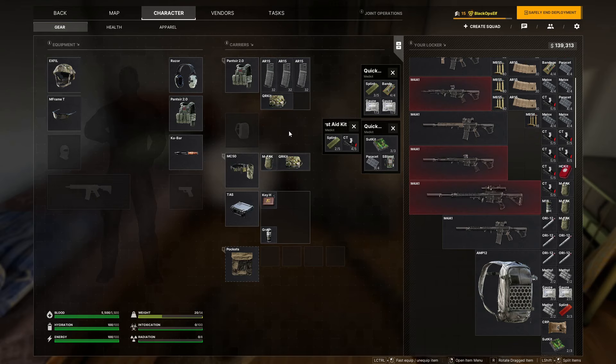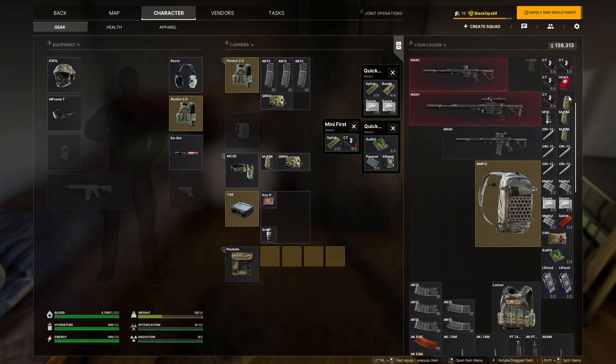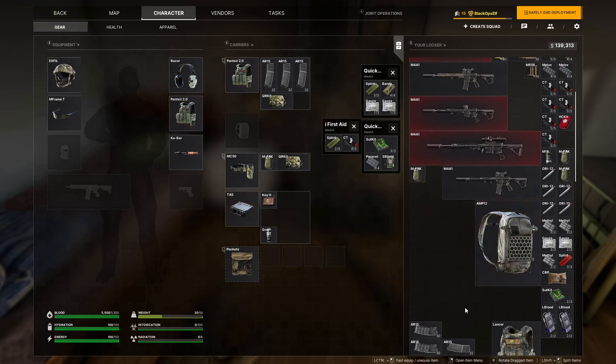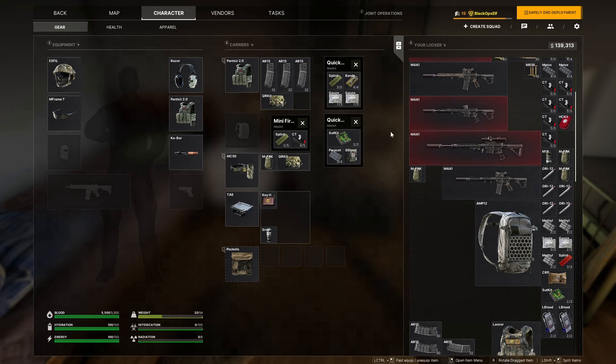You can also fill your pockets with individual medical items if you can't afford the kits or don't have the chest rig space. But between M-FAKs and similar kits, you shouldn't necessarily need to rely heavily on individual items. I generally reserve pocket space for single-space food items because you're going to need that space for loose food regardless. Use your dedicated slots for medical and magazines.